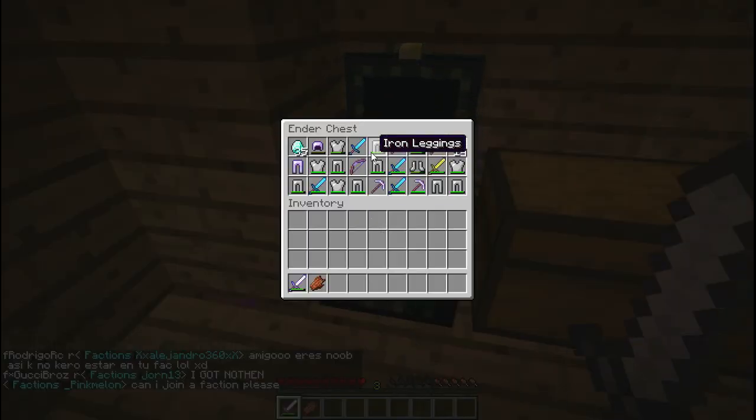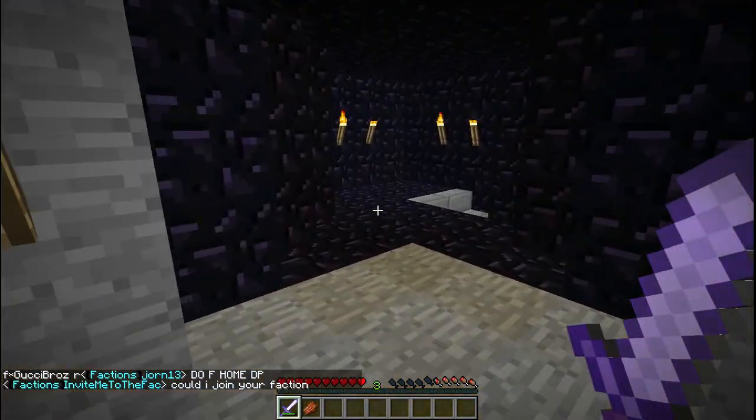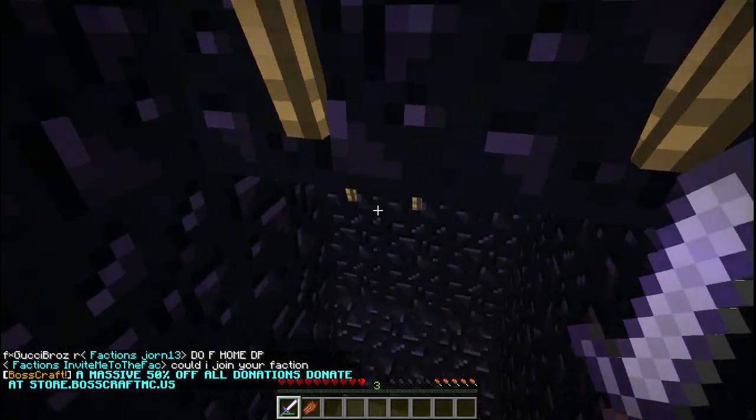That's pretty much it. We got some stuff — we got 35 diamonds, 14 ender pearls. Ender pearls on the server, I've seen them sell for like $10,000.